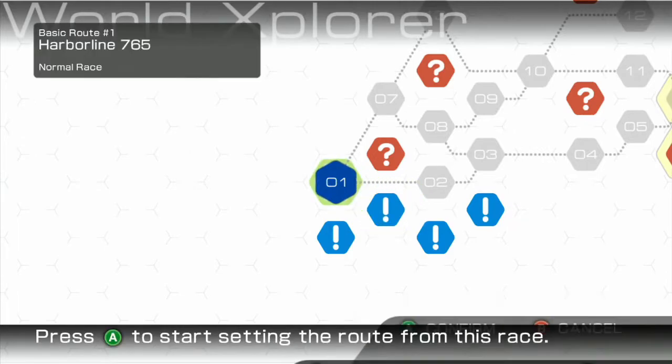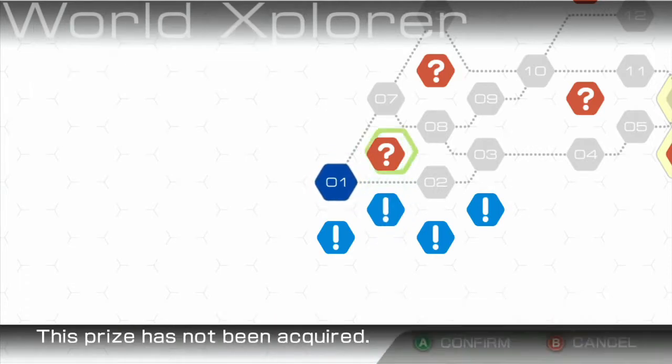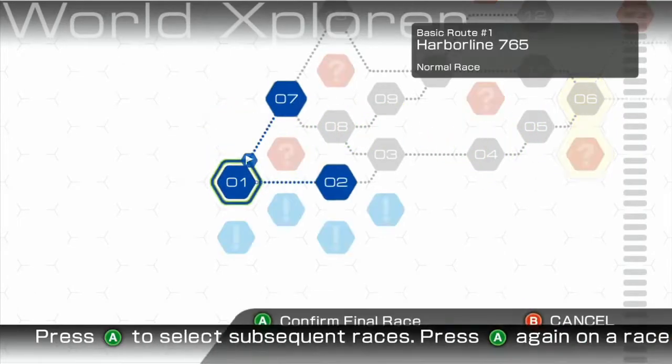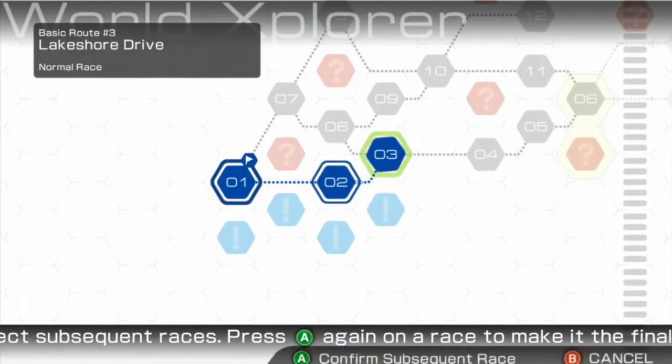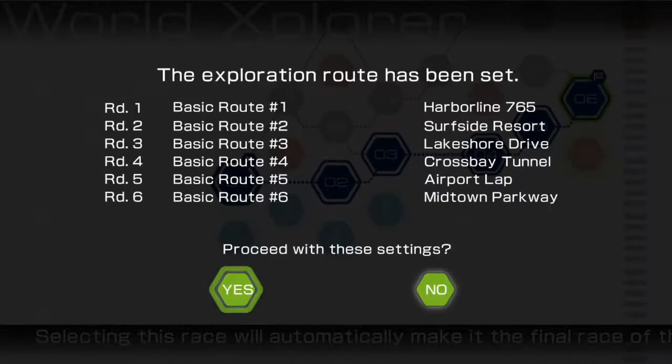I've actually changed my button mapping to be the PlayStation buttons. Obviously we're on Xbox, but I've got mine as accelerator being A and brake being X. So let's start with our first route — we'll go from number one to two, three, four, five, and then six is the finish. Proceed with these settings — yes please, let's go.